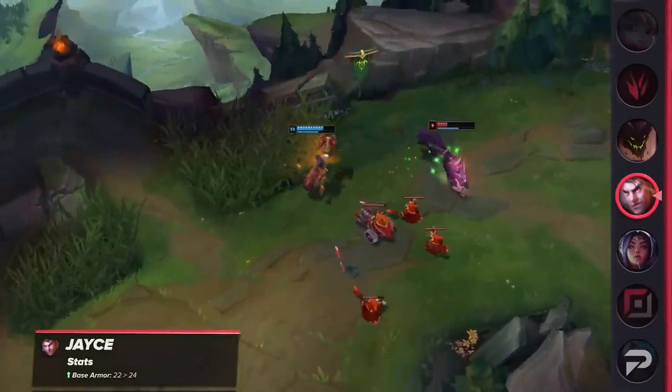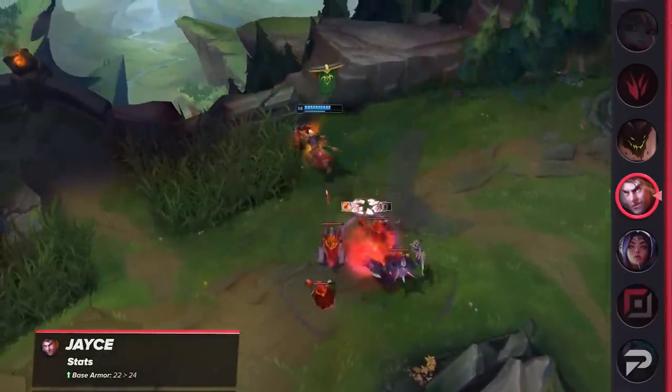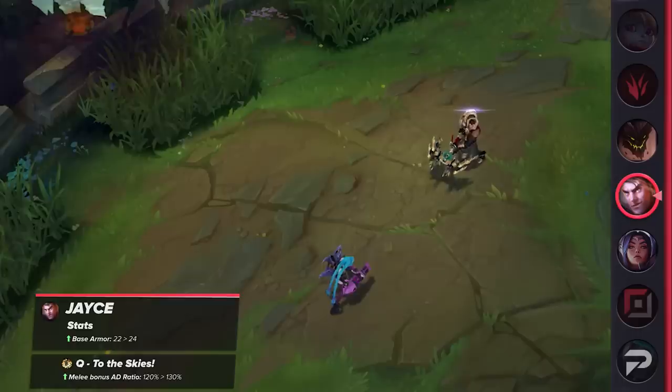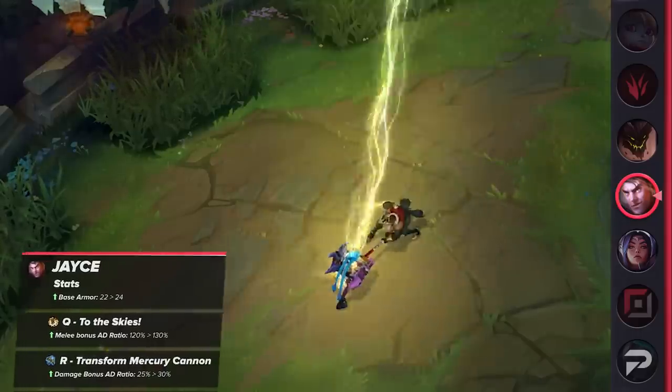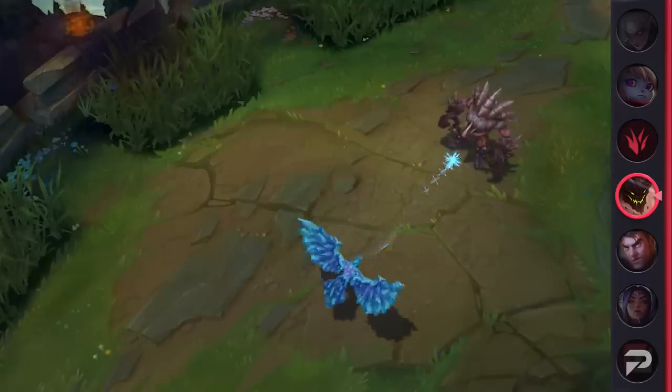Another top lane buff is for Jayce. He's received buffs to help him scrap in melee range, with increased armor and increased damage ratios on his hammer form Q and passive. This should make it more rewarding for players who dive in and go crazy when the time is right.